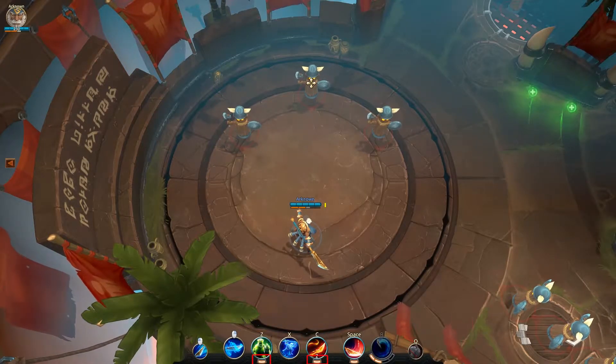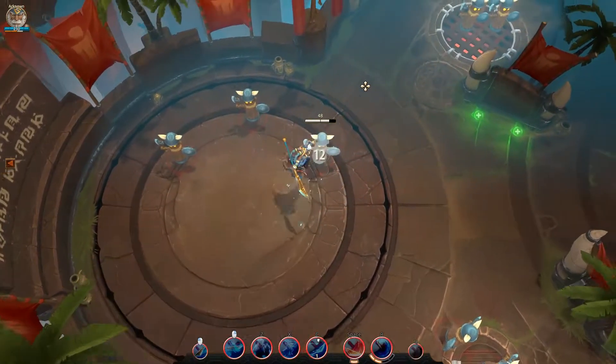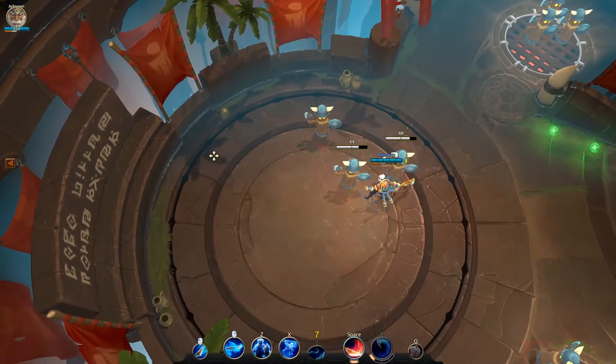Among the first 5 spells, 2 have an EX version. These also require energy and modify the ability to fit the situation.